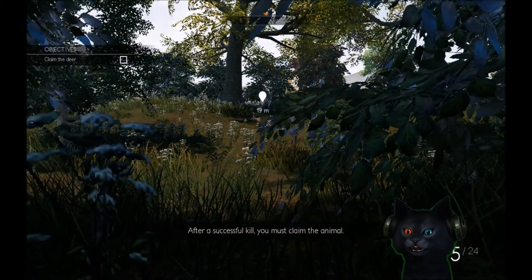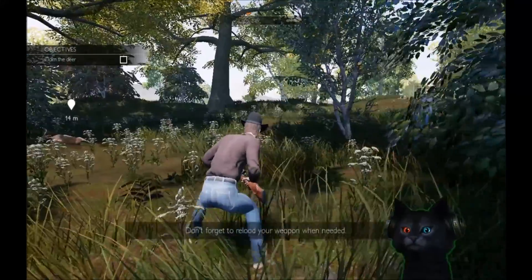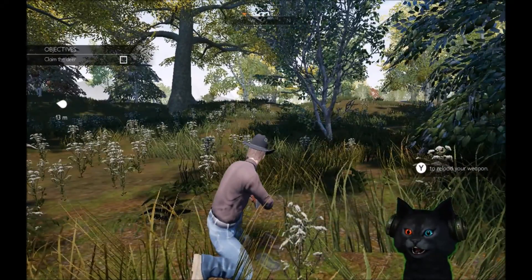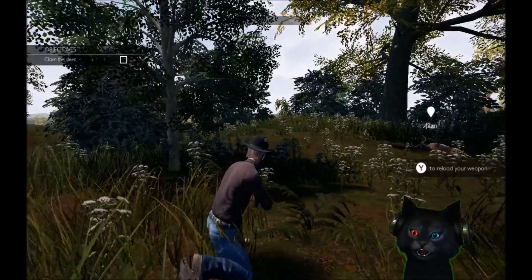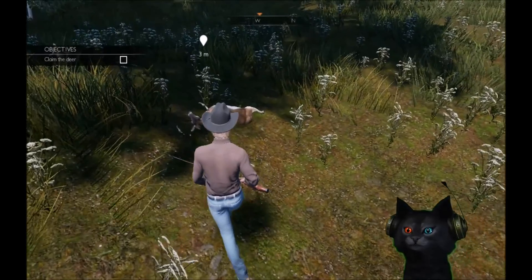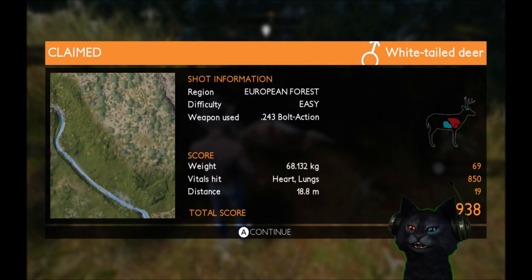Woo! Yee-haw. Now let's see what to do next. Let's go up there, Ben. Yeah. I don't see any reason to reload just now. But I don't see anything around that's gonna be a problem. It's no Rathalos, but it'll do. 68 kilogram buck — it is mine. White-tailed deer, European... It's a 243. Vitals hit: heart and lungs, perfect. Total score, 938. I don't know what that means — what's a good score?